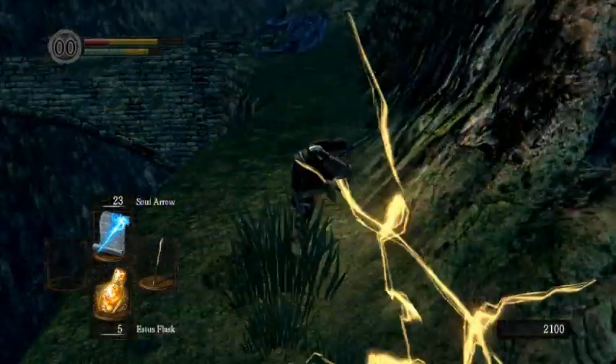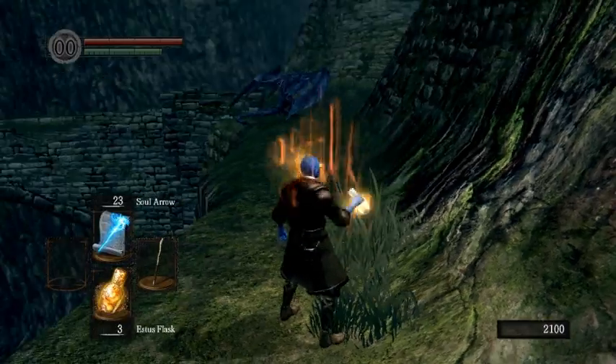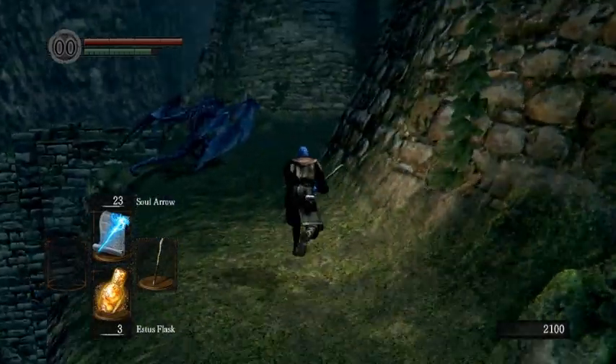Sometimes you get unlucky and he breathes fire in your direction. He probably won't kill you, as you can see. And if that happens, just drink up. Otherwise, just keep running.